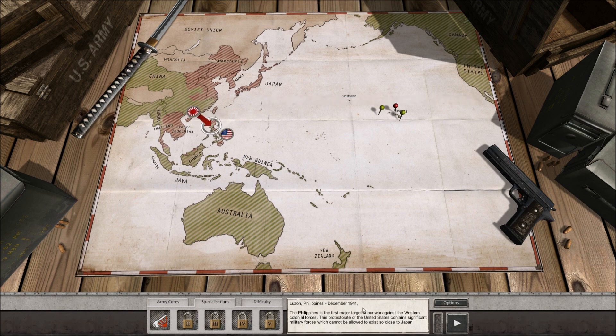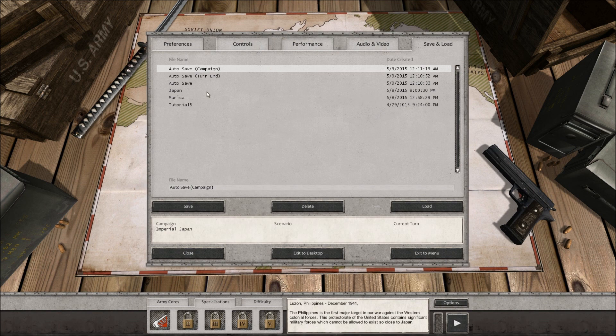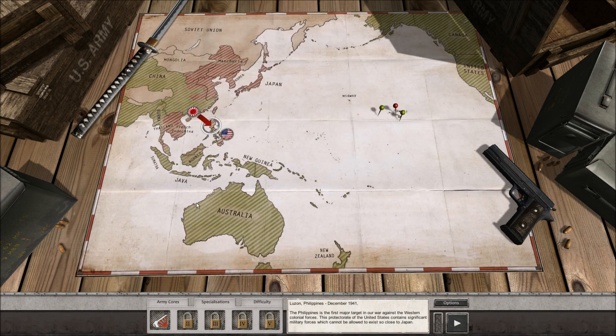We can see the next mission: Luzon, Philippines, December of 1941. The Philippines is the first major target in a war against the Western colonial forces — this protectorate of the United States contains a significant military force which cannot be allowed to exist so close to Japan. We'll go ahead and take a look at that in the next episode. Alright guys, thumbs up if you've enjoyed this episode — leave your comments, questions, concerns, thoughts, jokes, musings below. If you wanted to see the Americans, don't worry, they will be coming in a later series. The offensive nature of the Japanese start suits me better than the defensive nature of the Americans, so hopefully the Japanese will teach me how to fight a defensive battle and the American campaign will be easy peasy lemon squeezy. Thank you very much for watching and we'll see you next time.